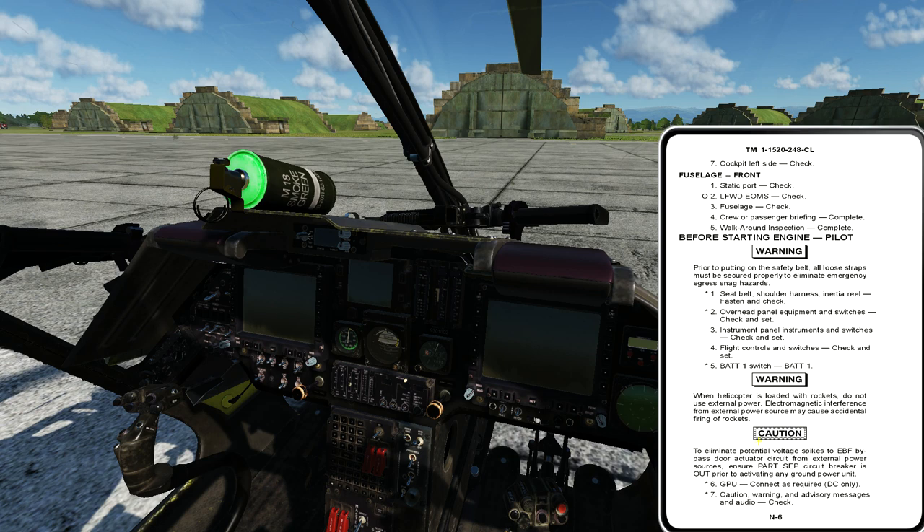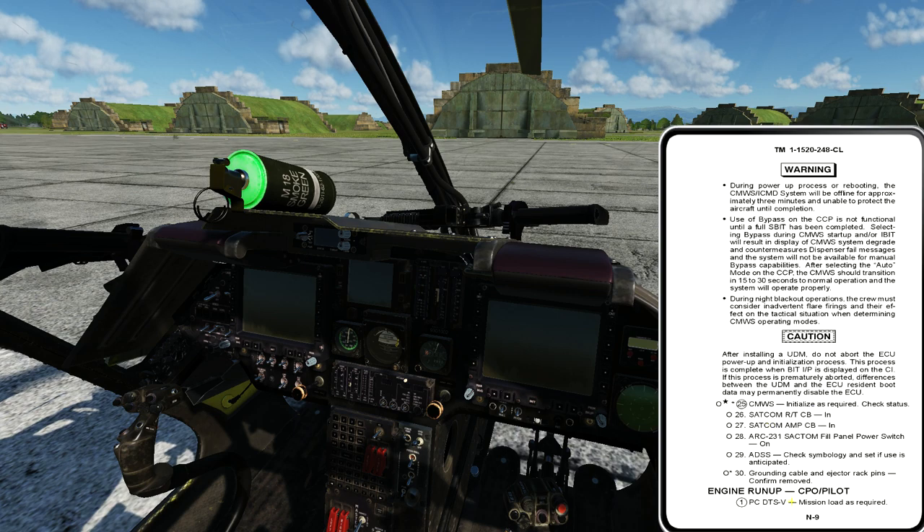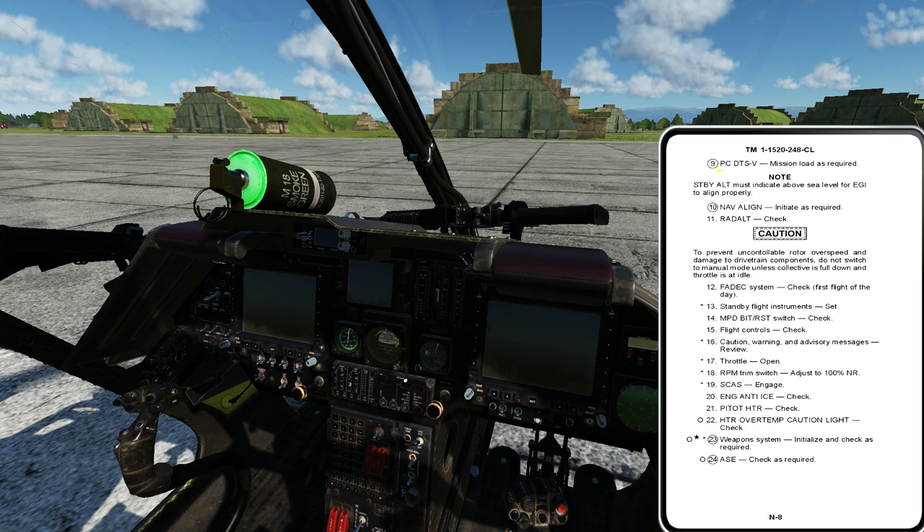We'll get the aircraft started, then get all systems online — the gyro systems, the navigation systems, etc. Those are related to the right seat. For the left seat, if I skip forward in my checklist, I can find engine run-up CPO pilot. These are the circled steps I talked about before. The first circled step for the left seater is the PCDTSB or mission data card load as required. This is where the left seater continues on with basically configuring the aircraft for warfighting.